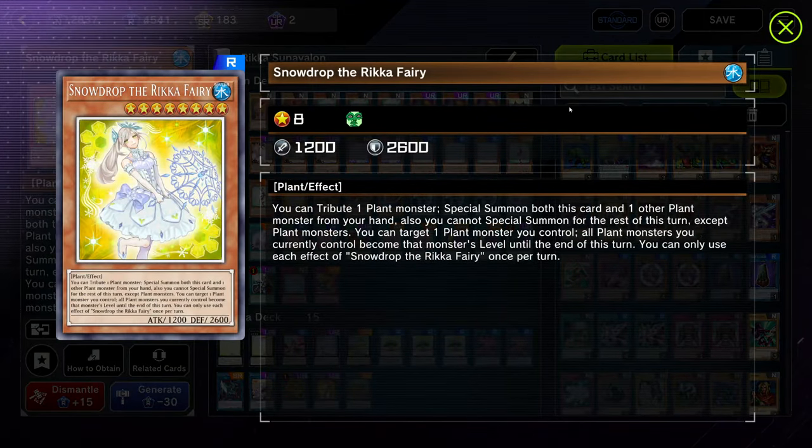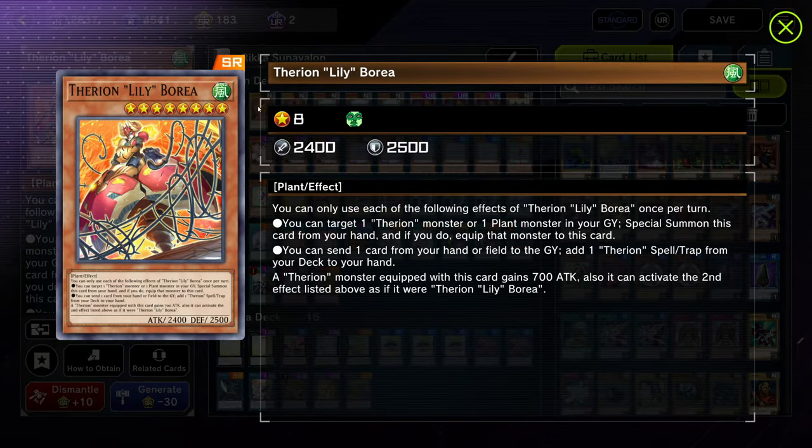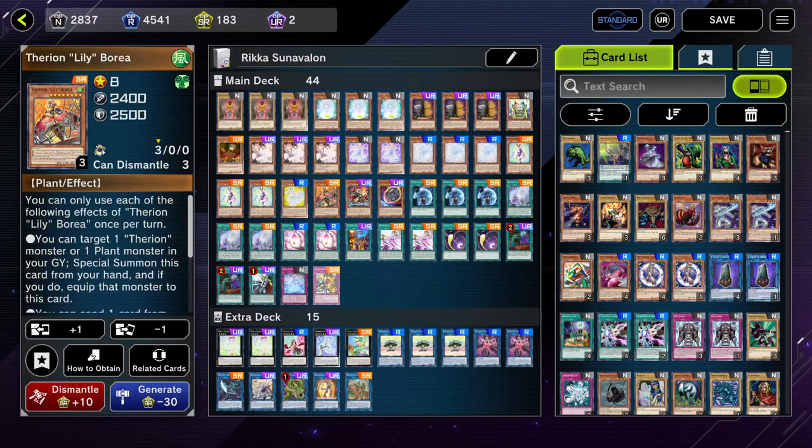Next we're on one copy of Snowdrop. You don't really need more than one, though you could play two for the same reason as playing two Pramula — because of Runic cards. But it's not super important for your combo; it's kind of a second thought. It's a good second option if you already have access to your Primula and Princess line. We're also playing one copy of Lily Berea — you can search this off of Jasmine to have an Omni-Negate, and it's actually really good. Sometimes you do want to search for the Therion Cross instead.